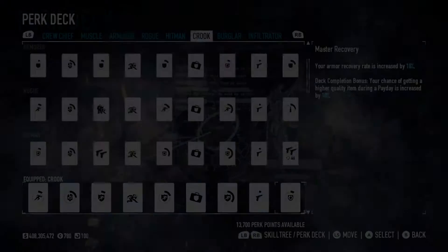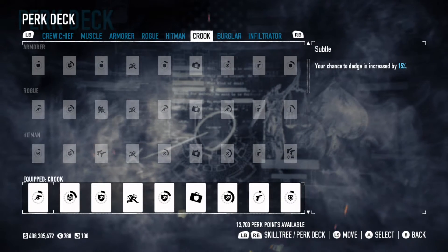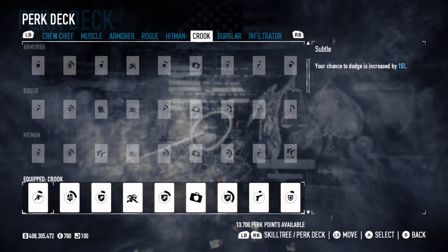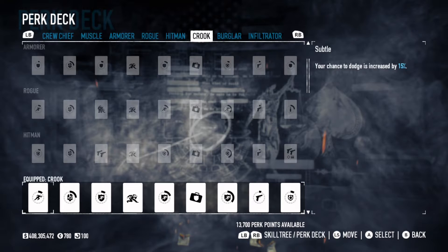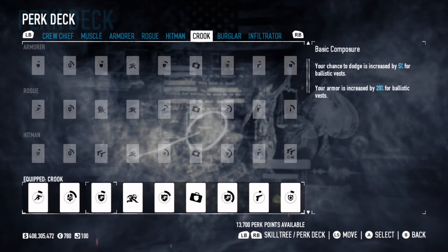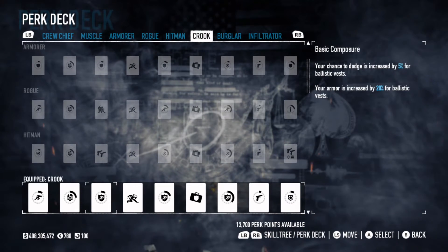And now for the perk deck: crook. What is crook? Crook is basically an armor dodge deck. Crook allows you to have a little bit of tankiness and dodge at the same time. Now, some people do one-shot armor, two-shot health, and have quite a bit of dodge with crook.